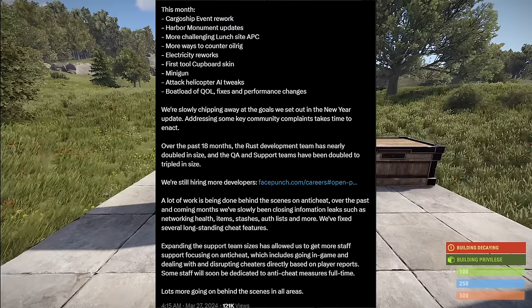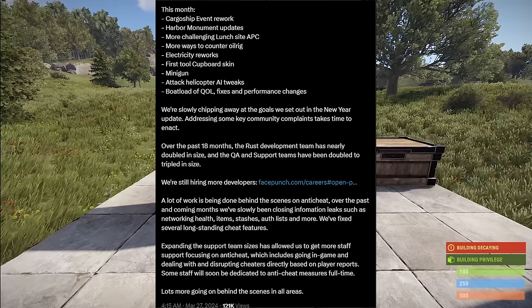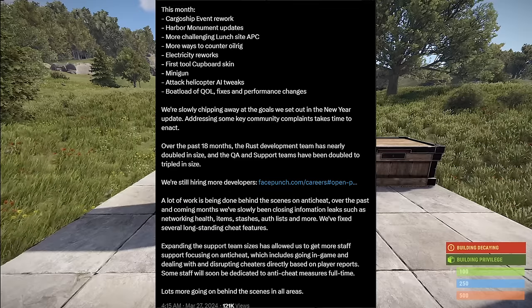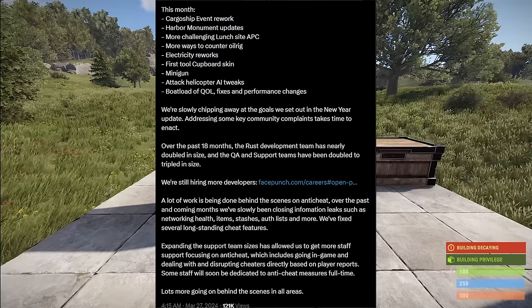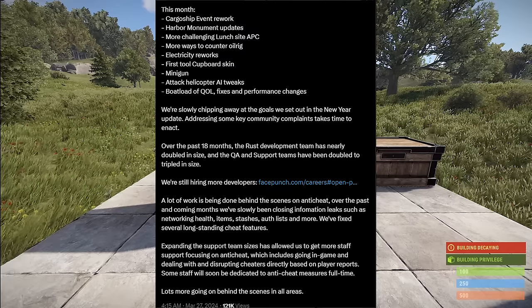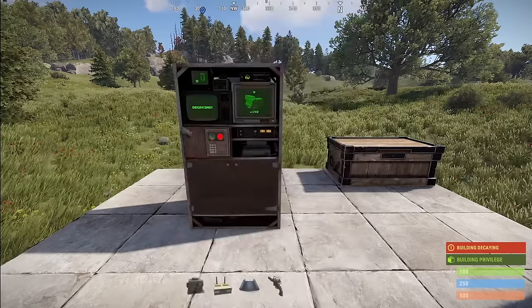They have QA staff and support teams have doubled and tripled. They said they want to talk about anti-cheat finally — one of those things they don't usually discuss because they don't want to give cheaters hints. Basically, a lot of work is being done behind the scenes. Over the past and coming months they've been slowly closing information leaks such as network health, item stashes, auth lists and more. They fixed several long-standing cheat features. Expanding the support team has allowed more staff to focus on anti-cheat, including going in-game to deal with and disrupt cheaters directly based on player reports. Some staff will soon be dedicated to anti-cheat measures full time.